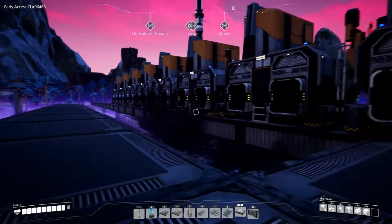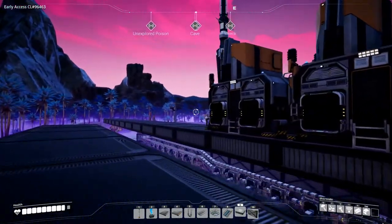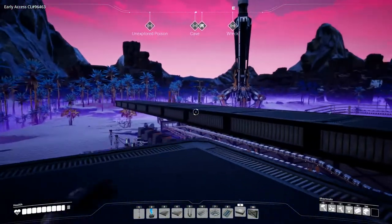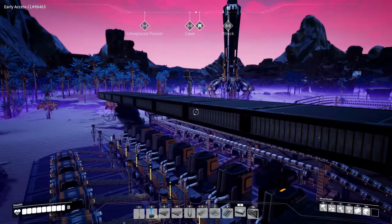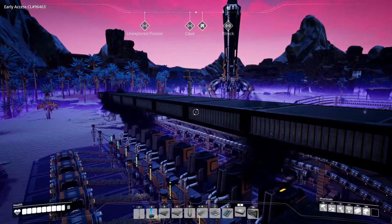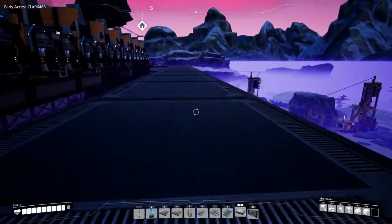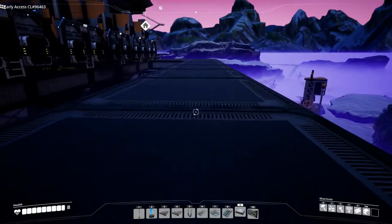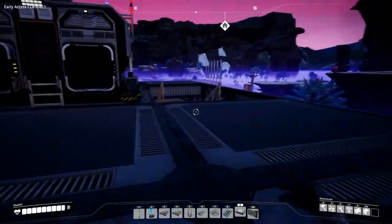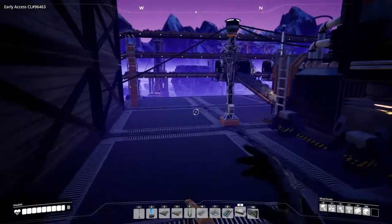We also need coal. There are two untapped coal patches down where we're getting coal for the coal generators, so we could tap into them and set up another truck route coming around a different way just to unload the coal. I think that's what we're going to do. Let's go have a look from our lookout tower and see how this looks.